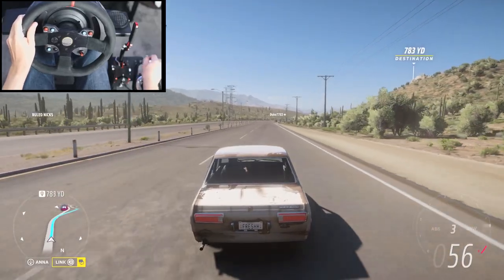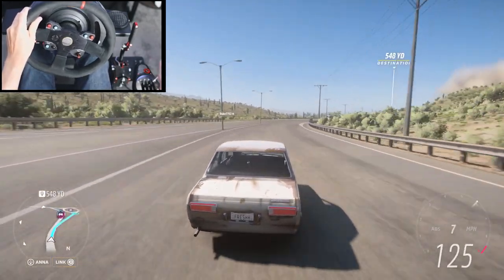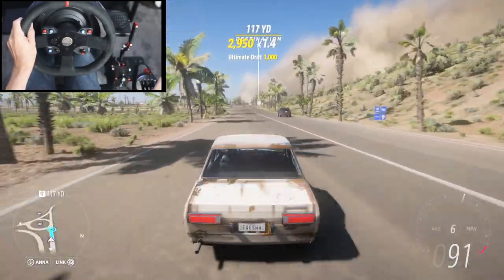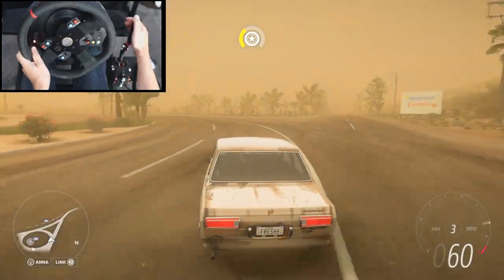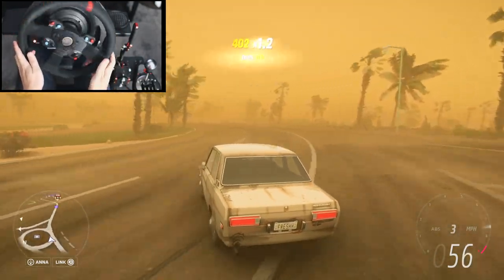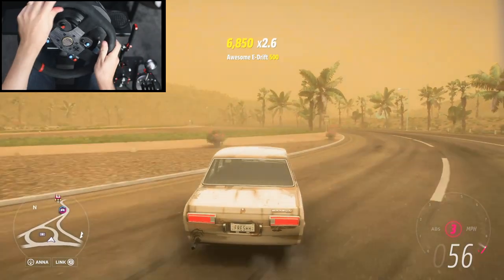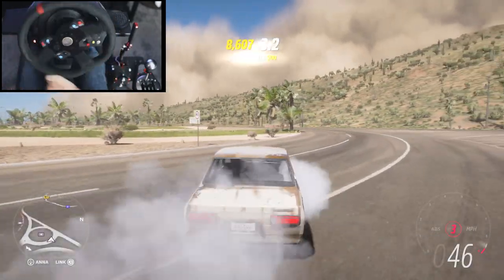Let's do another pull — look at this, it goes through all the gears so fast, and then it starts drifting. It's a sketchy car to drive, that's for sure. Let's try and do some all-wheel drive drifting. What is going on? There's some kind of storm here — this is not an easy car to drift by any means.